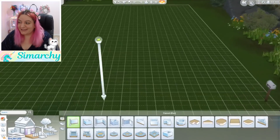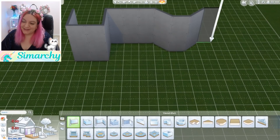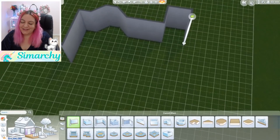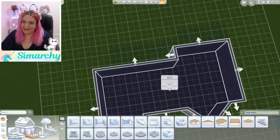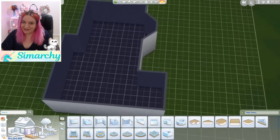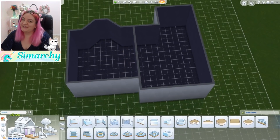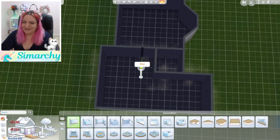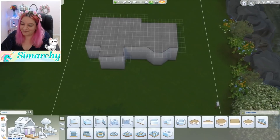Hey guys, it's Stephanie with SimRookie and welcome to a speed build of a relaxing cabin getaway in The Sims 4. This is just a short little cute speed build. I've had the building bug lately and I told myself I should start furnishing some of the homes I've been making instead of just pawning them off on people, even though it always turns into a super awesome collab. I feel like I owe it to myself and to you guys to actually furnish some houses.